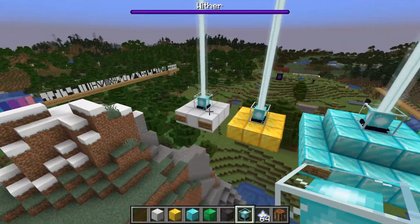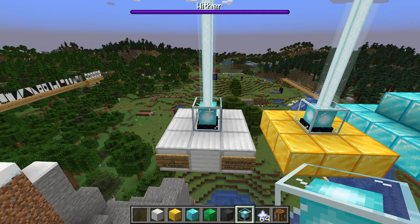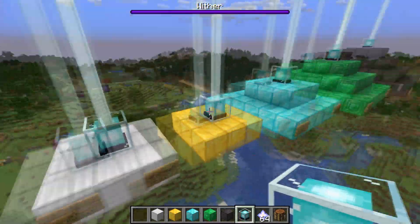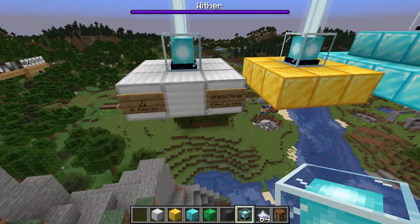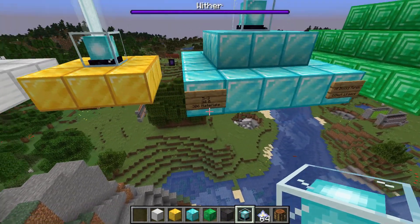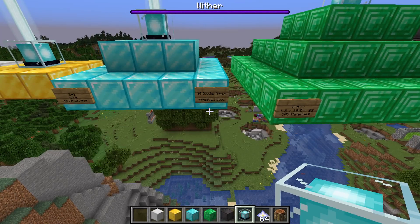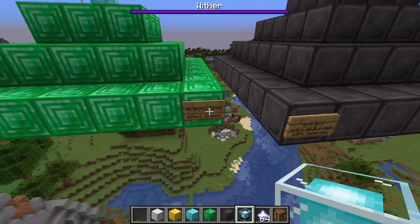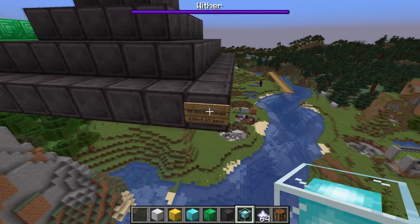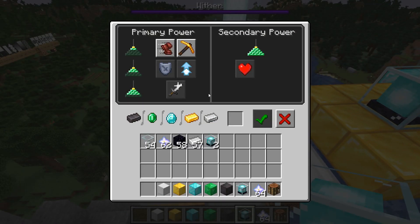Now that you know how to make a valid beacon, let's cover how to actually utilize one. A beacon allows you to apply status effects within a certain range. A three-base has a 20-block range and applies effects for 11 seconds. A five-base does 30 blocks and 13 seconds. A seven-base is 40 blocks range and 15 seconds for the effect. The nine-base has a 50-block range and 17 seconds for effects.